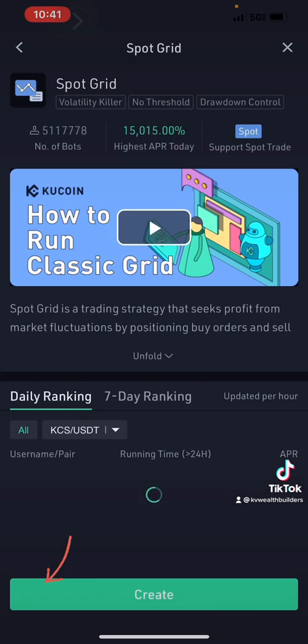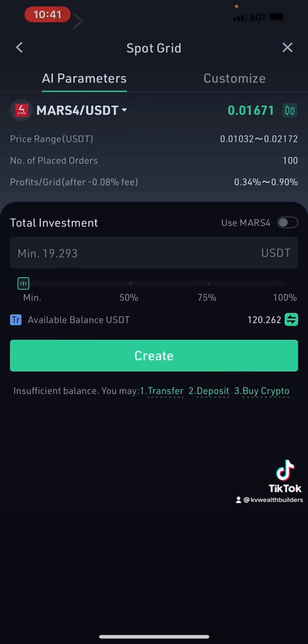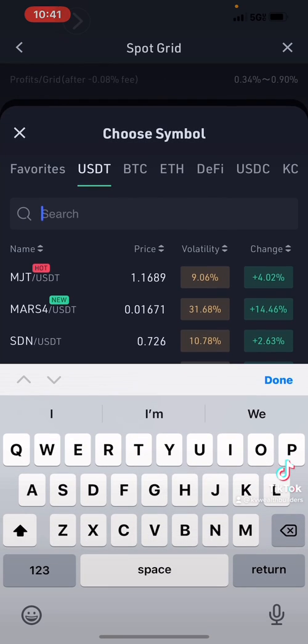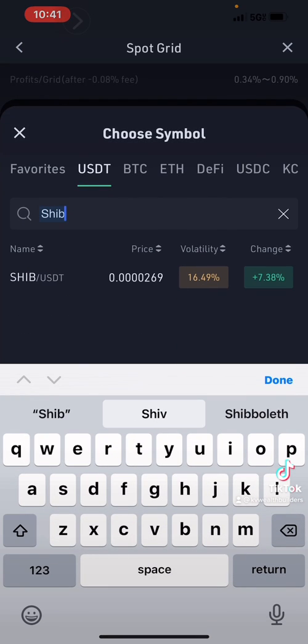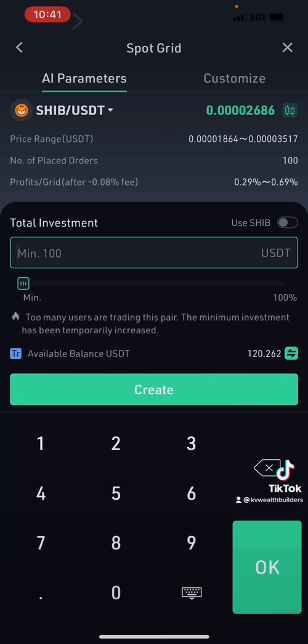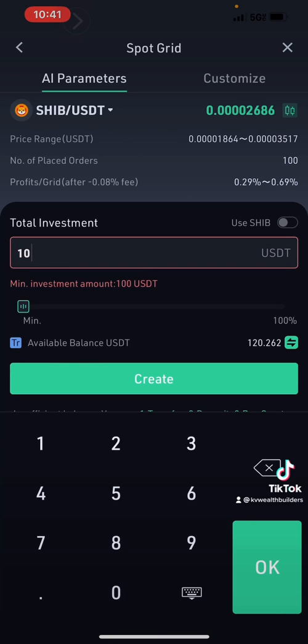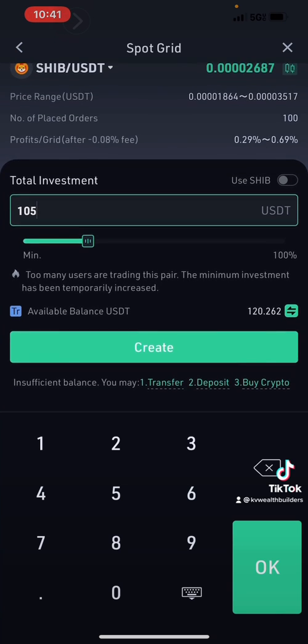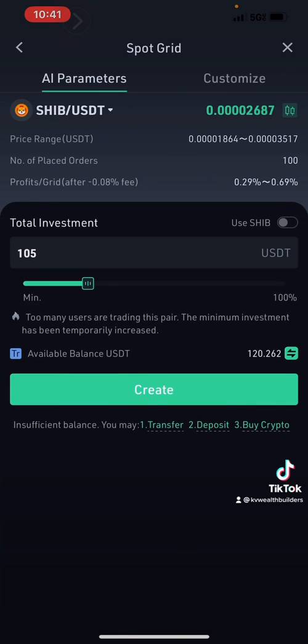Now we're going to go back over to bots, go to spot bot, go to create. Up here at the top we're going to pick our coin — Shiba. The minimum investment is $100, so we're going to do $105 because that's going to include the profit we took from the last one. Hit okay.